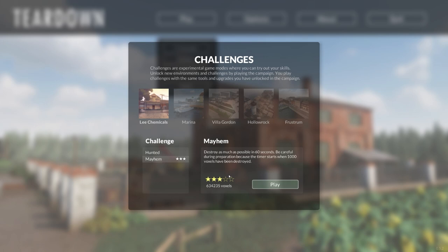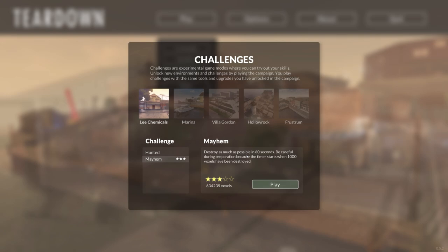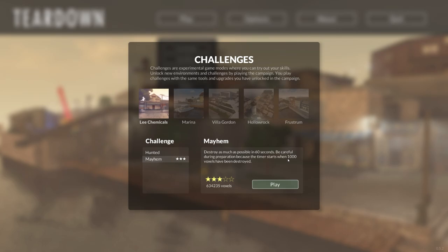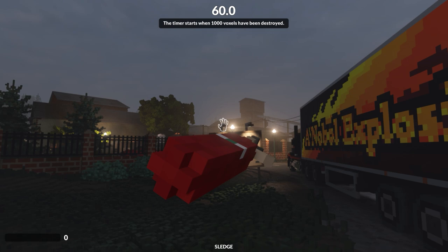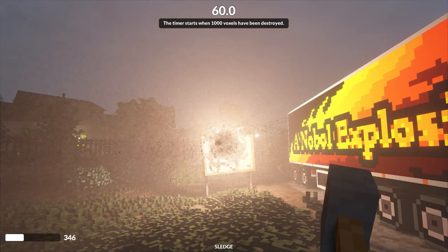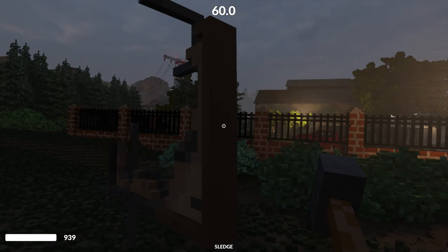We're going through the challenges, specifically the Mayhem one — the destruction challenges — and we're going to try to get these to the maximum five-star rating. The ground rule is: if we get three stars we can move on to different maps and come back if we choose. I loaded this up earlier, flung loads of bombs around and got three stars from pretty much no prep, so I think we can realistically get all five stars.